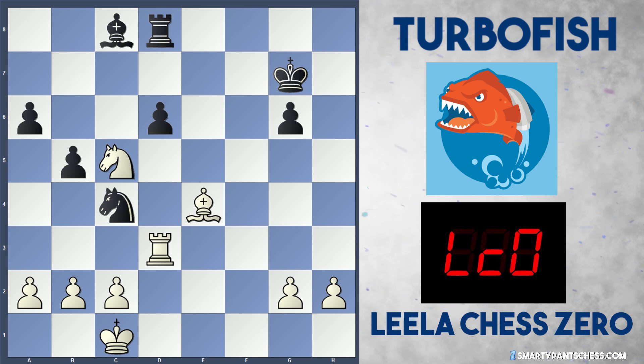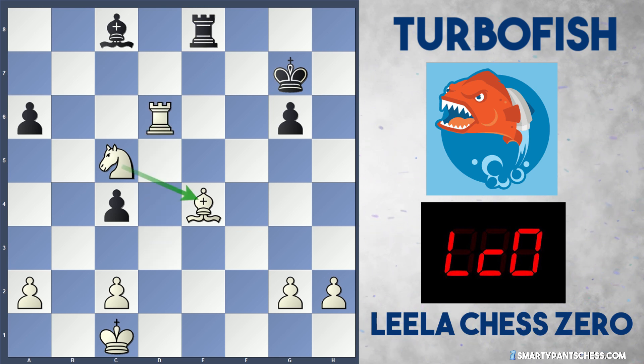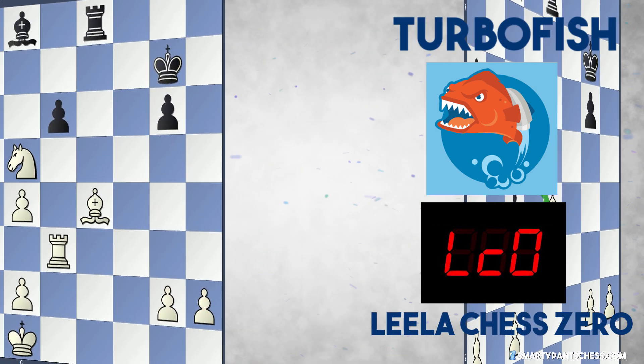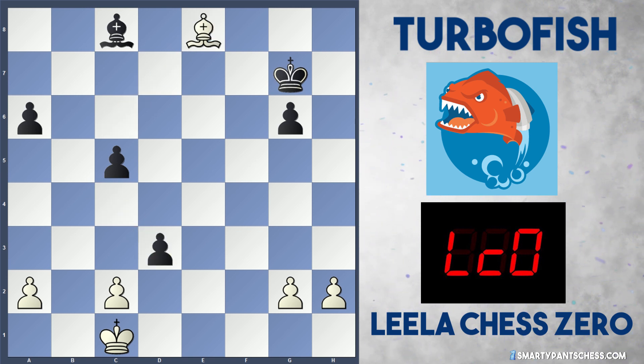Instead Turbo Fish captures with the pawn — exd6 — and Leela hits with Rd3, hitting the e3 knight. The d6 pawn is also pinned even though it's attacking the knight on c5. Nc4 is played, then Leela plays b3 to hit it again. Turbo Fish plays Rd8 to attack the bishop. Leela calmly captures on c4. If bxc4 hitting the rook, then Rxd6 holds everything together because the knight protects the bishop on e4. Turbo Fish takes the knight off, Bc6 is played by Leela hitting the rook. After bxc4, Bxe8, black takes on d3, white recaptures — white is now a full pawn up in a same-colour bishop endgame.